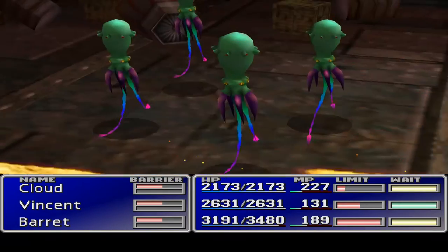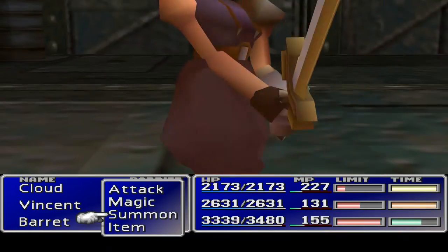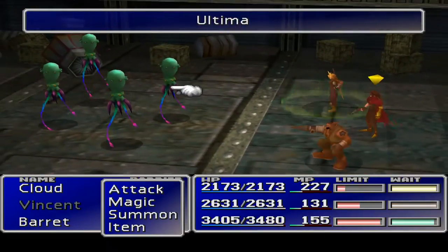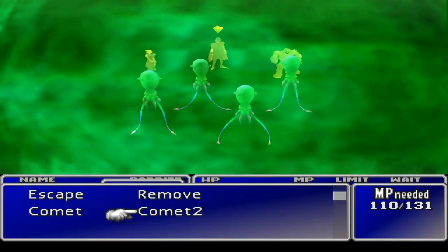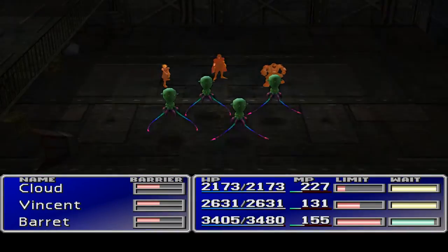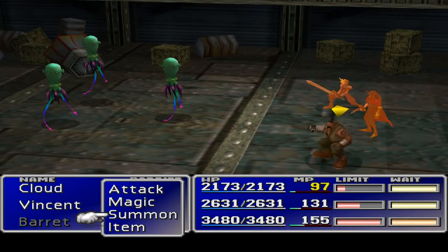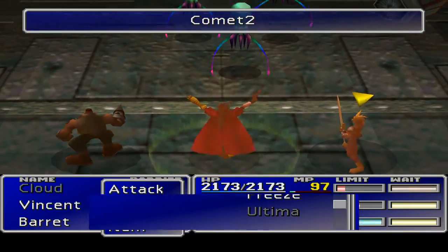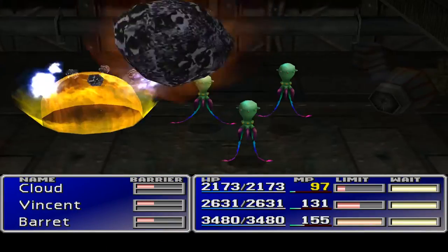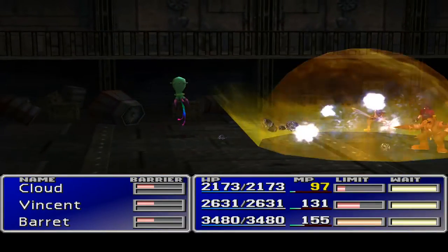I've just noticed how little life both Cloud and Vincent have. I just want to attack one of these — what are they called? Bad Rap! They're right at the beginning. Vincent, come on, do it. Bad Rap. Let's quickly flick through the book while people are doing stuff. Bad Rap — attack man! Was that his limit? I can't believe I told him to attack just before his limit log. That's pretty funny.